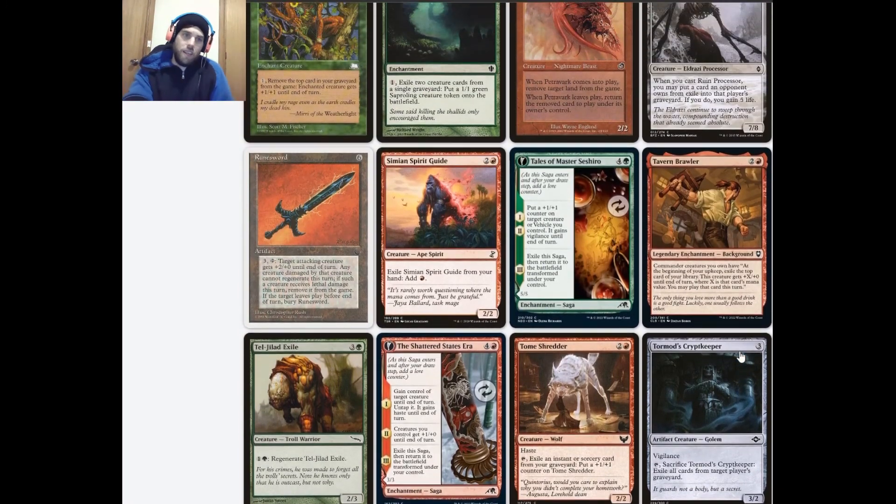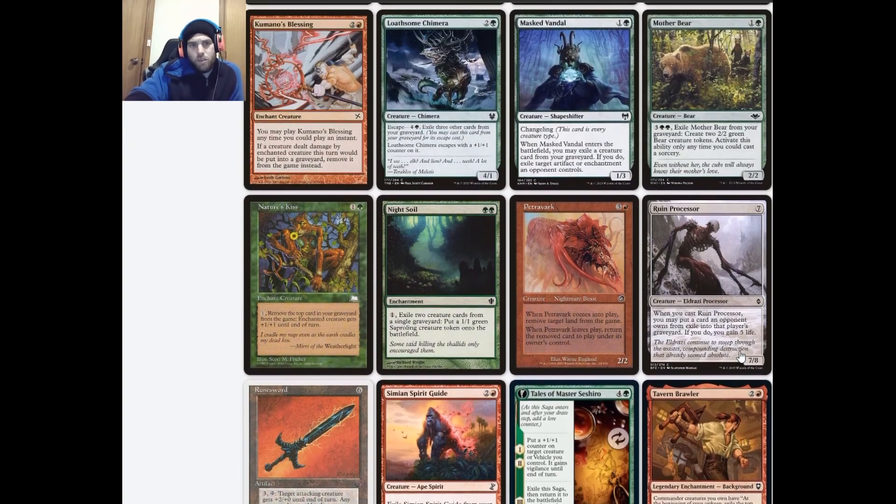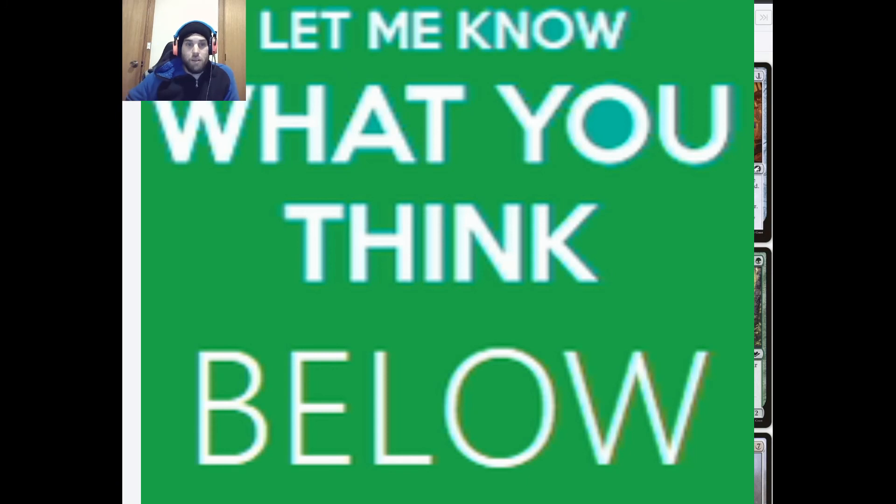Most of this style of card is in red anyway — green doesn't have a lot of this exile-play style, though it occasionally gets there. That's it for this one! Let me know what you think of this deck and these upgrades in the comments below. I'll try to respond to them all — I love interacting with you guys and talking about EDH. If I don't see you in the comments, I'll see you in the next one.